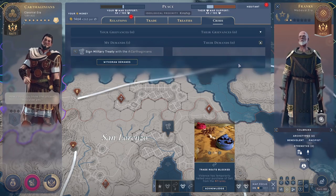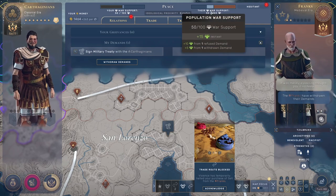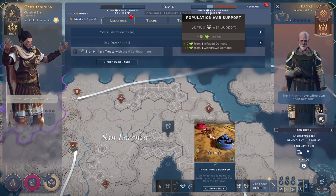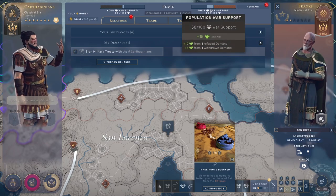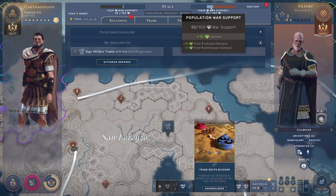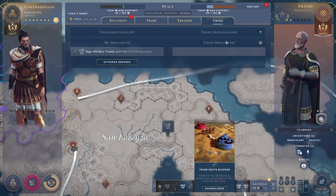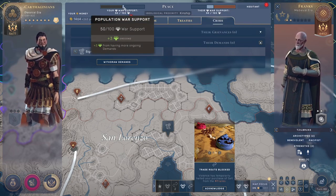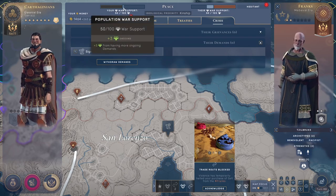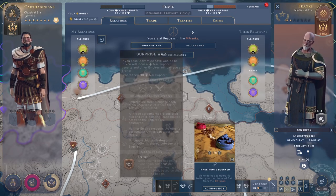But if I refuse their demand, suddenly they get 15 points from withdrawing the demand. If I refuse it they get 10 and they can use that as an excuse to declare war, but if they are not ready for war they will have to withdraw the demand. However, for as long as I have one demand and they have zero, I will be getting three war support points per turn. So if I wait another 10 turns I get 30 more, I reach 80, and once I get to 80 I can declare a normal war instead of a surprise war.